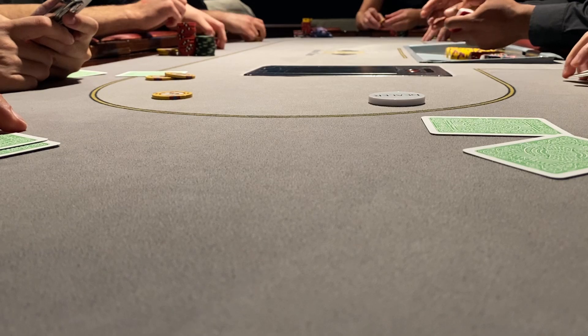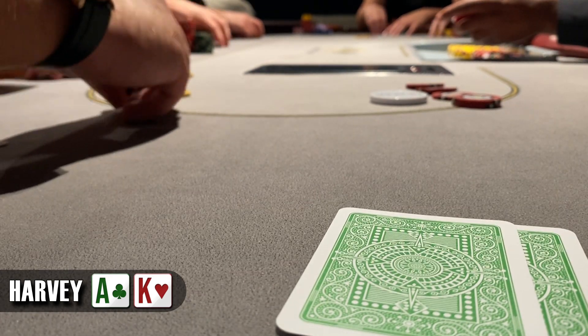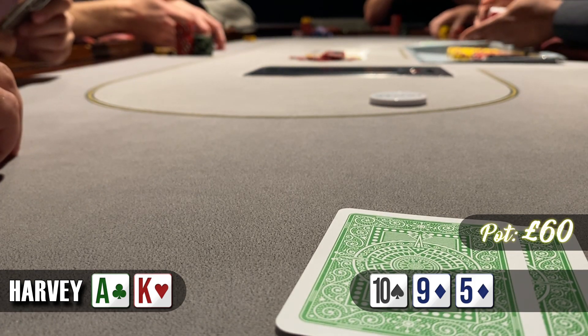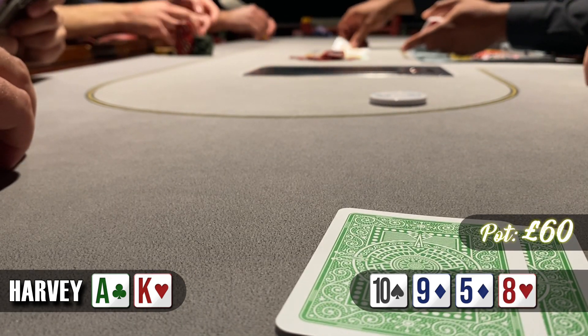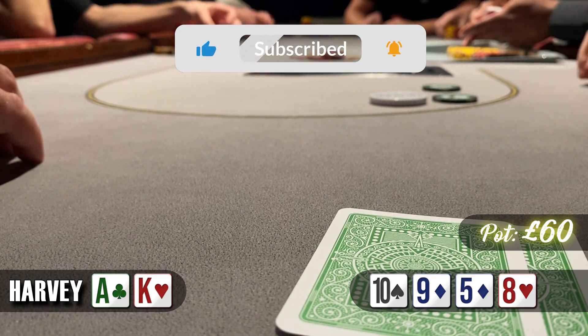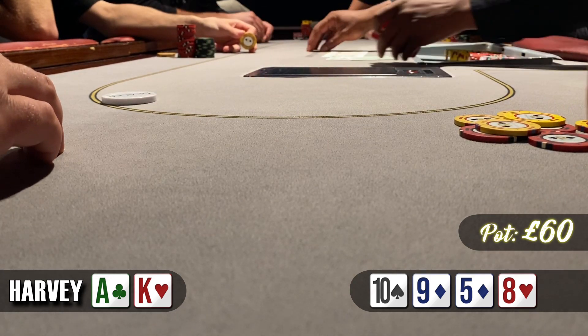A few orbits later, about 20 minutes have gone by, and now we're on the button with ace-king offsuit. The middle position player raised to £8 and we re-raise to £25. The small blind flat calls but the initial raiser folds. Heads up to a flop of 10-9-5 with two diamonds. The small blind checks — this board favors him more than us since people flat-call three-bets with middling pocket pairs like jacks, 9s, 10s. We check back. On the turn we see the 8. The small blind checks again and I think he hasn't got much, so I bet £50 — quite a big bet, probably should have sized smaller. Fortunately it works and our opponent folds, later saying he had a small pair.